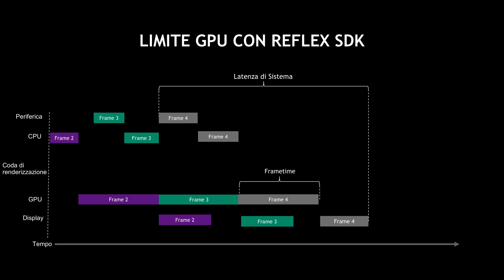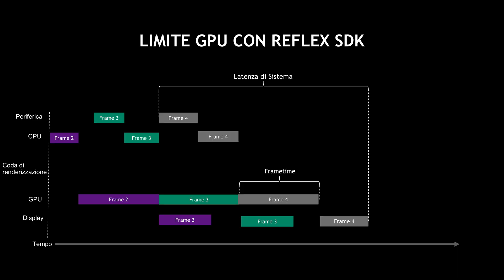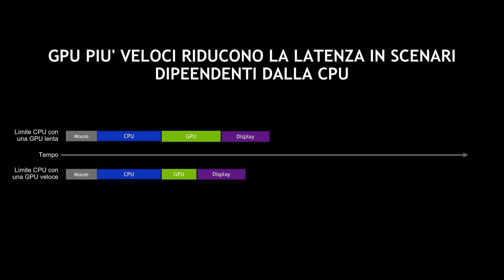NVIDIA's Reflex SDK allows developers to optimize the latency of their game pipeline in a couple of unique ways. First, it allows them to eliminate the render queue entirely — on this diagram there are no frames queued for the GPU, which reduces end-to-end system latency. Second, it aligns CPU work just in time with rendering so that the GPU gets the most up-to-date information possible from the game engine before it renders. At the other end of the spectrum is a CPU-limited game, where the CPU is slower than the GPU, meaning latency is small and there is no render queue. Even in a CPU-bound scenario, a faster GPU still reduces render time and contributes to lower overall latency.